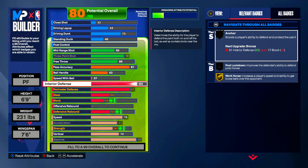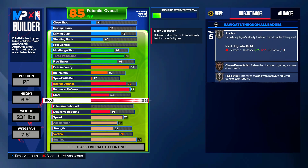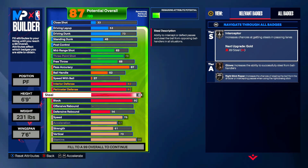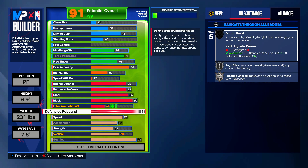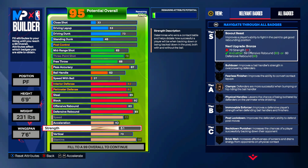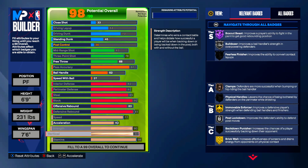Starting with interior defense, throw this up to 82. You need to put block up to 92 to get gold anchor. Perimeter defense notch down to 82, and you're going to get 85 steal for silver interceptor. Defensive rebounding is going to be 93 to get yourself gold rebound chaser, offensive rebound at 83. In the physicals: 77 speed, acceleration 62, strength 90 to get yourself hall of fame box-out beast, vertical 85 to snag every single board.